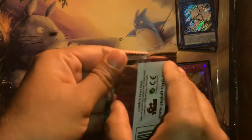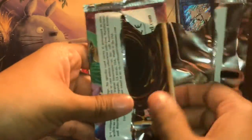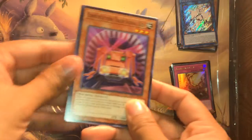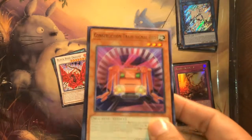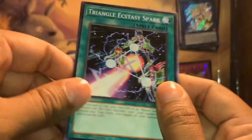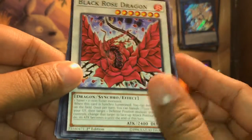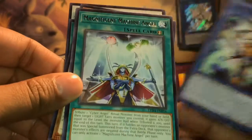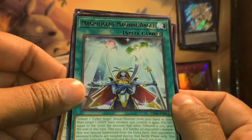Our last pack — let's flip these over. We got another Construction Train Signal. Triangle Ecstasy Spark — this one is so common in this pack. Black Rose Dragon. Cyber Angel Dikini. And a Rare — Magnificent Machine Angel. I think that's all of our packs for today.